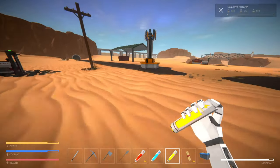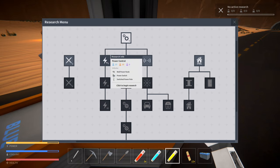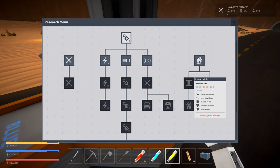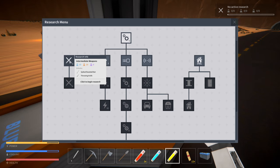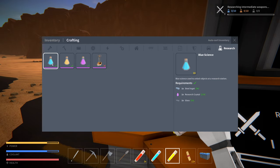Maybe we should start doing the conveyor belts - probably don't need them yet but it's worth it. Item movers. Power control - probably don't need that yet. Distance sensor. Garage door, armored door. Maybe we should do weapons - it seems like that's what we're gonna need. We need ten of these and ten of these.